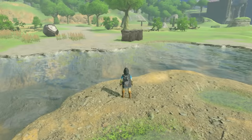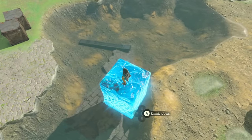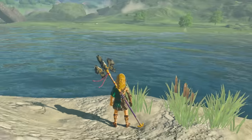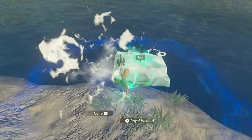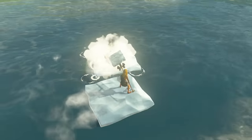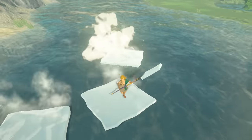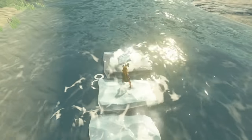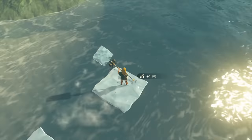Tears of the Kingdom doesn't include Link's original Sheikah Slate runes, so that means no Cryonis. But Link has enough options to make do without it. Throwing an ice elemental material — like a sapphire, ice fruit or white chew jelly — into water will cause some of it to freeze and form an ice platform. You can then fuse this block of ice to a weapon to create an ice weapon, which you can swing to create new floating ice blocks. Eventually the ice will break off the weapon, but you can just fuse to another ice block floating in the water.